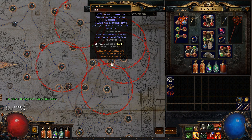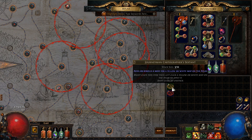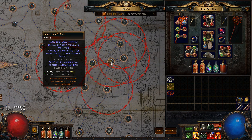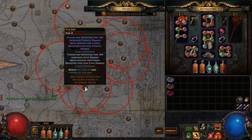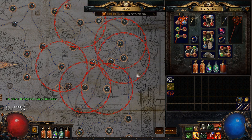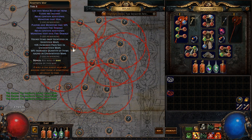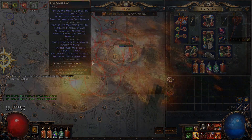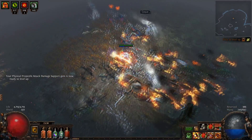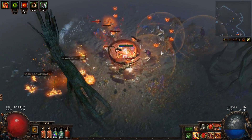Now that we have our Sextant blocks in place, we can start rolling our other maps. For these maps, we are looking for positive modifiers. And now the Atlas is set up for running Mudgeyser. Concluding, Sextants are a great way to get more efficiency out of your mapping by increasing pack sizes or forcing favorable modifiers to appear on your maps.